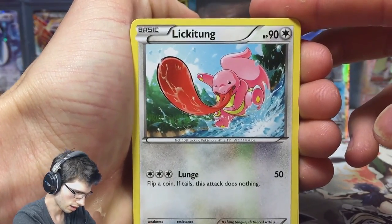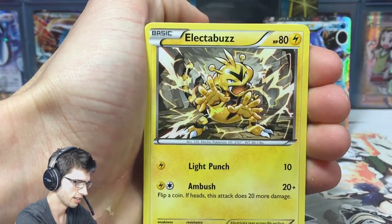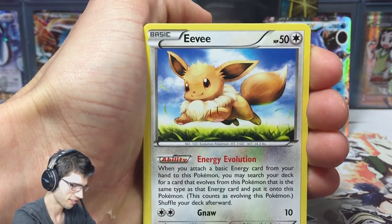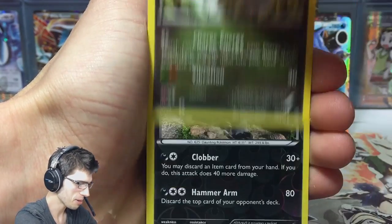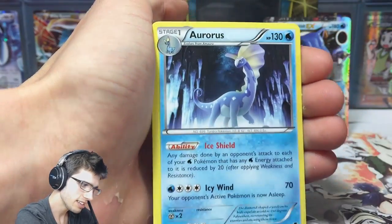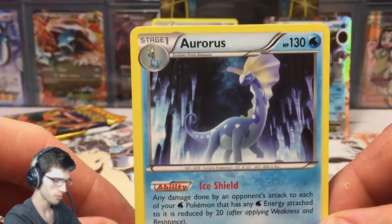We got Lickilicky, Magikarp, Gothita, Electivire - Eevee flying off the tin - Battle Reporter, Dedenne, Vibrava, a Pangoro reverse rare - nice, that's not bad - and an Aurorus. So we got double regular rares, which isn't bad. In these tins you usually guarantee at least one holo, but sometimes you get the dud tin, which I have unfortunately got in the past.